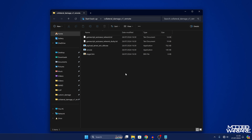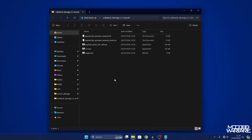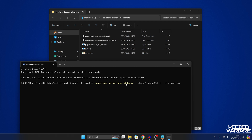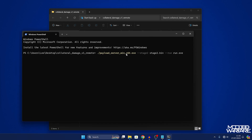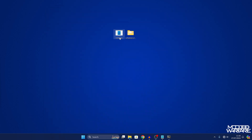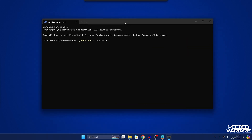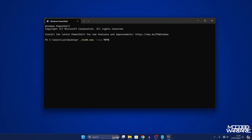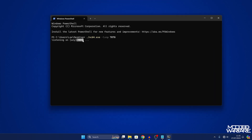Now that the computer and Xbox are on the same local network, we can set things up to run the exploit. We need to run the collateral damage payload server to send run.exe and the stage 2 payload over to the Xbox. Right-click in the folder and open in terminal, then enter the command: `./payload_server_win_x64.exe --stage2 stage2.bin --run run.exe` and press enter. It should say the server is listening. Next, right-click in the same folder as nc64.exe, open in terminal, and enter: `./nc64.exe -lvnp 7070` and press enter. It should be listening on any IP address on port 7070.